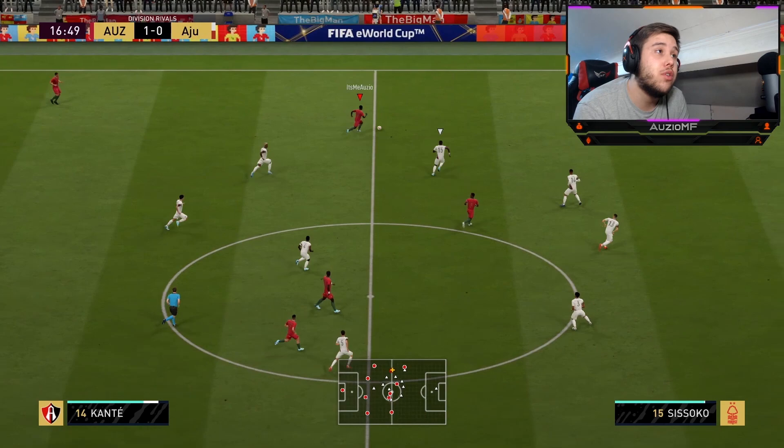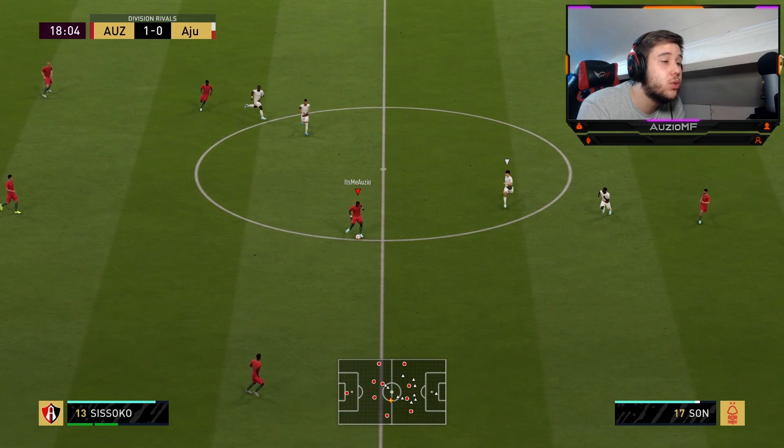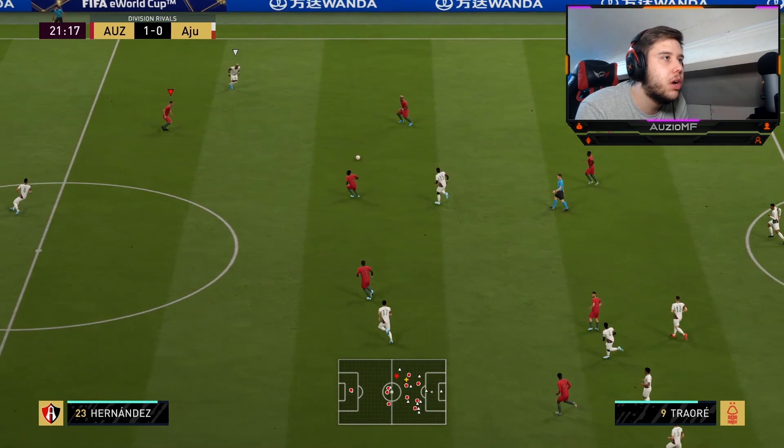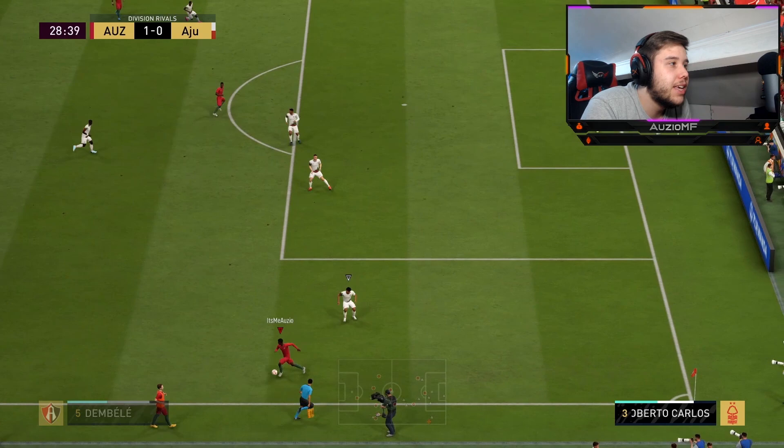Look at that — that's one thing you're never going to get from just a normal striker. The fact that he's got 98 short passing is going to give him literally impossible angles to thread a through ball. Nice little skill move — going to fake it, turn into the gap. That was nice agility, nice dribbling, but I couldn't send my opponent the wrong way. Very unfortunate.